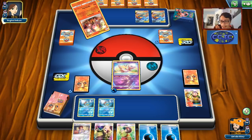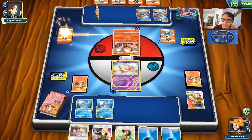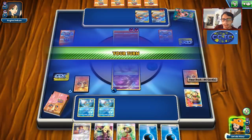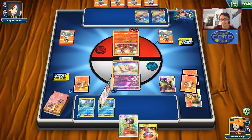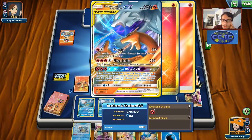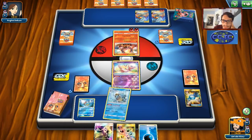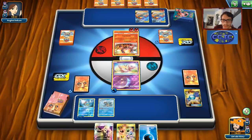They're actually going to put energy on the active — interesting. We'll attach one energy to Squirtle and probably just play Cynthia. We get Rare Candy and Blastoise! We'll play Powerful Squall — wow, three energy off it. We'll put two on the Blastoise too. We'll Side Power and put 30 damage on the Charizard GX so we can maybe Resolute Blade it a little easier if we ever need to. Ideally we want to knock out the Volcanion with our Volcanion or Lapras.